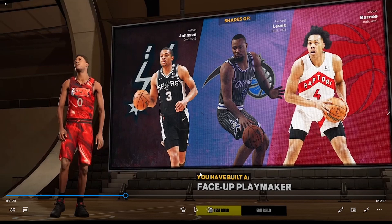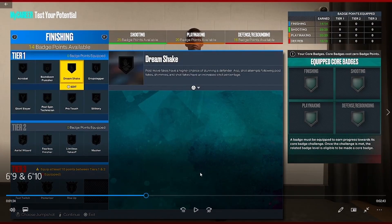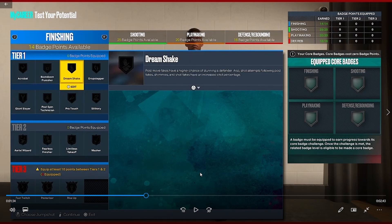The final badge spread is 14 finishing, 25 shooting, 20 playmaking, and 16 defense. You want to aim for 15 finishing badges if you're making this exact build — he mentioned he messed it up slightly. There are new badges this year like 'aerial wizard' and 'bully' — the bully badge sounds like a LeBron/Giannis type badge. For core badges, you don't spend any badge points — you can slot a badge there for free, which is a W for 2K.